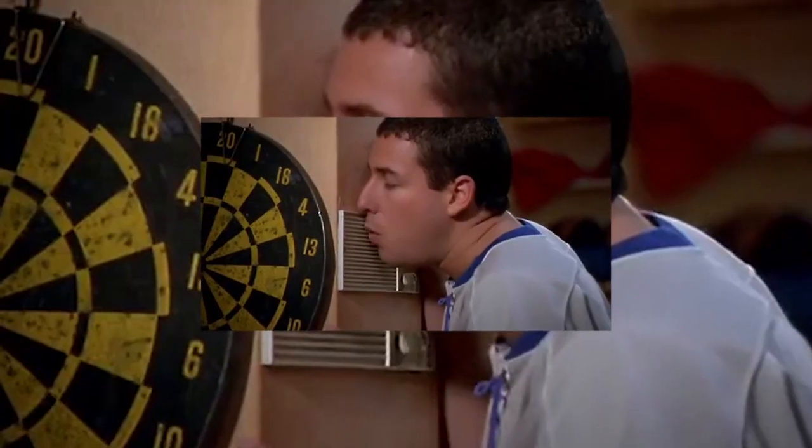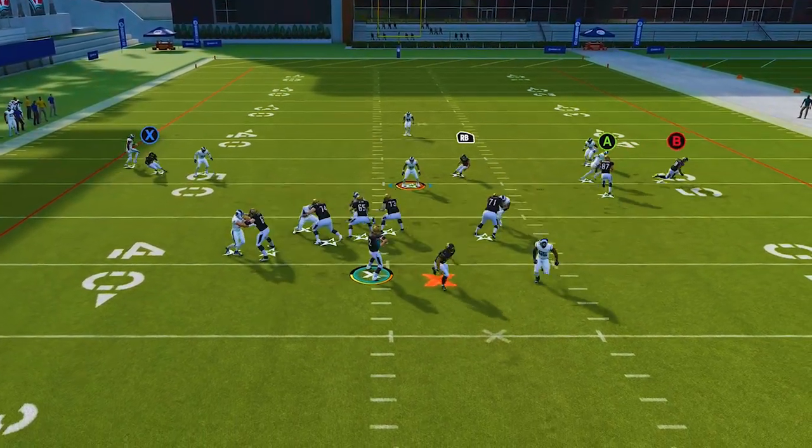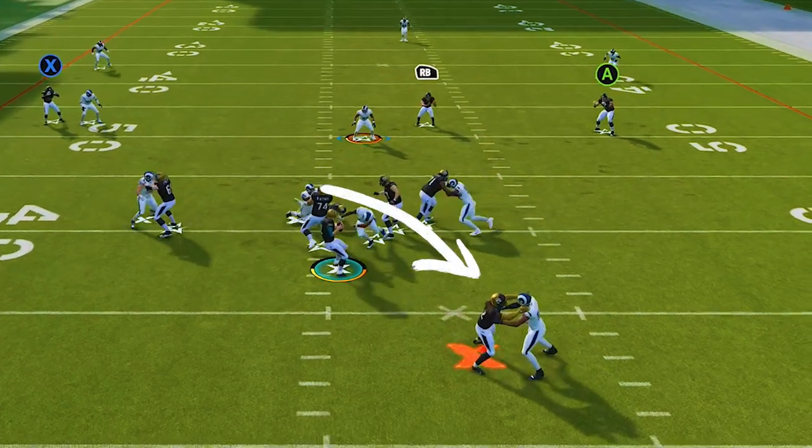I gotta be honest, I've really been enjoying Madden 23 ever since the February title update. But with 3-3 back, one of the more frequently asked questions I'm getting is how do we block this meta? Truthfully, it's the same way that we've been blocking it for years. So in today's video, I'm gonna show you guys this re-emerging meta, how you guys can counter it, and start moving the ball against this zone that we've been talking about over the last couple weeks.